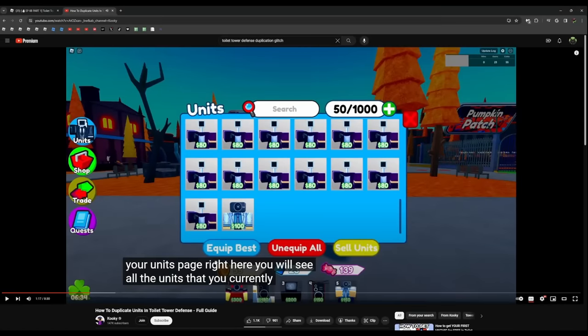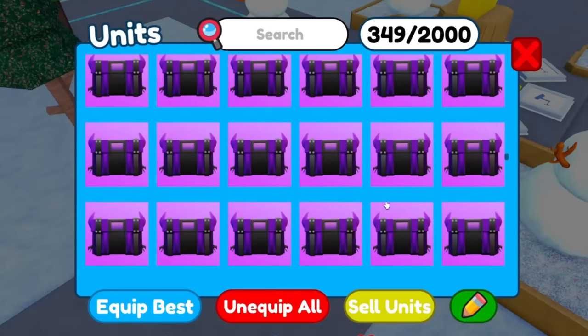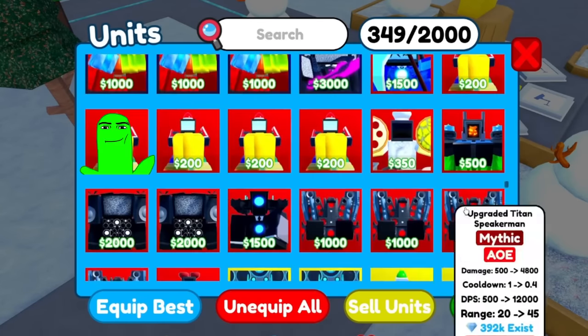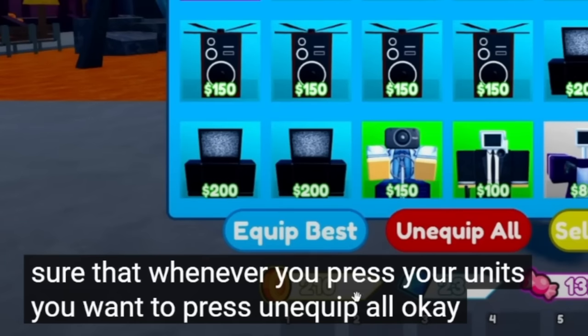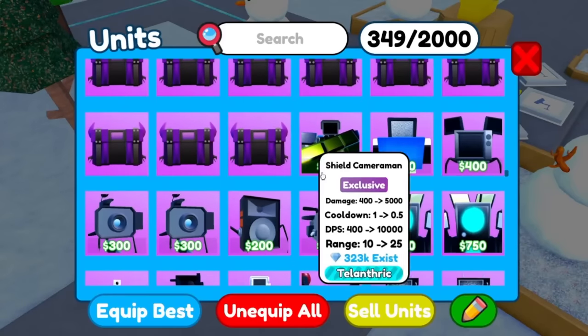Look at the like ratio - I might have some doubts right here. Alright, so step one: if I go to my units page I'll see all the units I currently have. He apparently only has the medic and only has one of them as his rarest unit. Step one is when I press my units, I press unequip all.